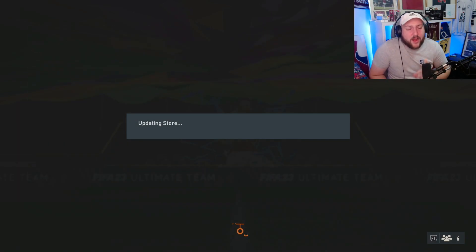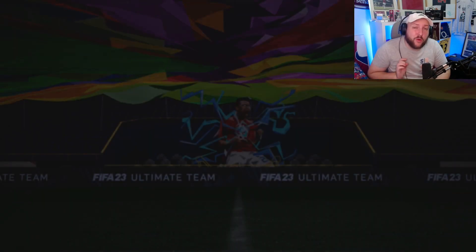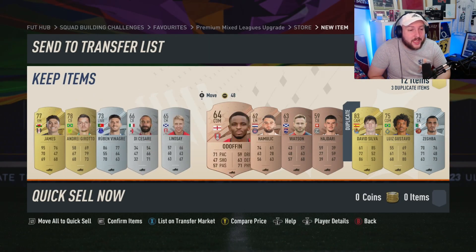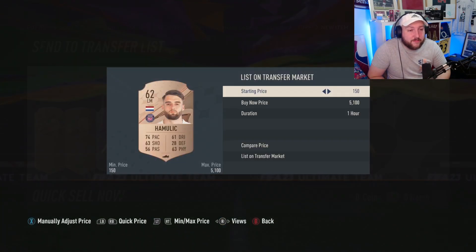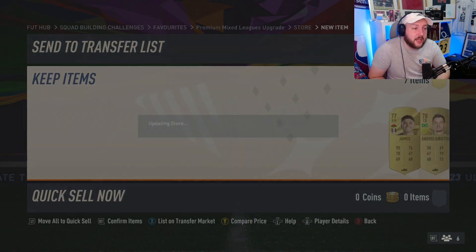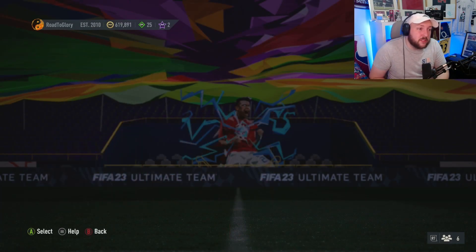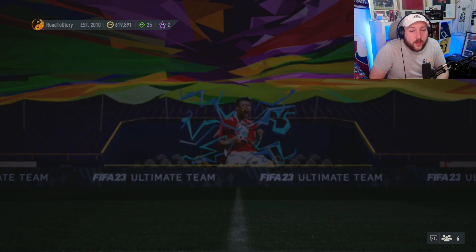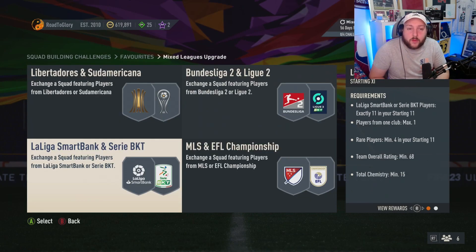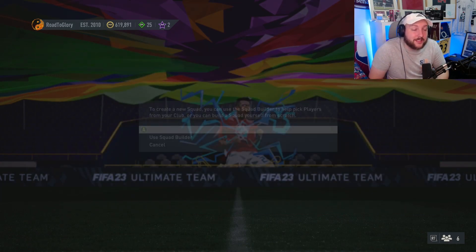Now this is where the grind really starts. Make sure you watch that video at the bottom - that's the pinned comment - and this is how you're going to get stuff into your club. You're going to want to get yourself a load of bronze commons, which are really easy to get. Bronze rares are selling for around 450 coins at the moment. Once you've got all of these bronze commons and done the bronze pack method, you're going to keep all your bronze commons and delegate where they go into these SBCs.